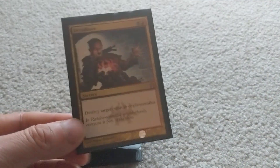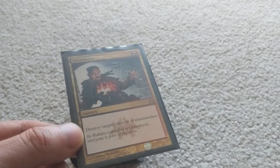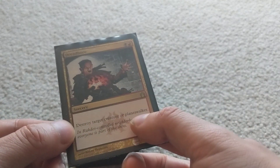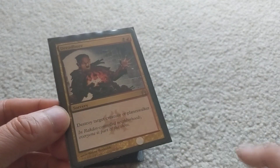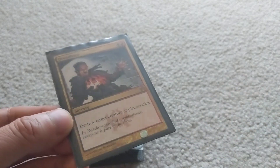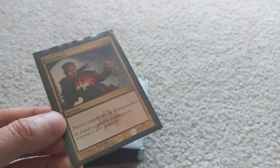First of all, we have some removal spells — you've got to have removal spells in a black-red deck like this one. This one is Dread Boar: two mana, destroy target creature or planeswalker. Terminate is also good, but Dread Boar is a sorcery so you can only use it on your turn. It can destroy planeswalkers, though, which can be pretty powerful, so it's good to have.